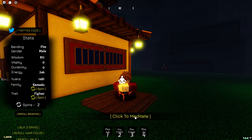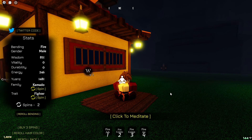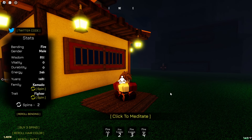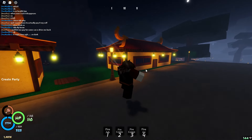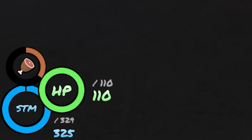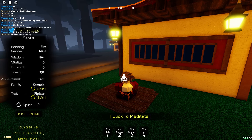To meditate you press click to meditate and certain buttons will pop up that you have to spam. There's a V key you spam and you just wait a bit for the next one. A sparkly effect on your head means you gained points from the meditation. Meditation gives more chi and stamina, and also wisdom, which is used for learning more bending abilities from your trainers.